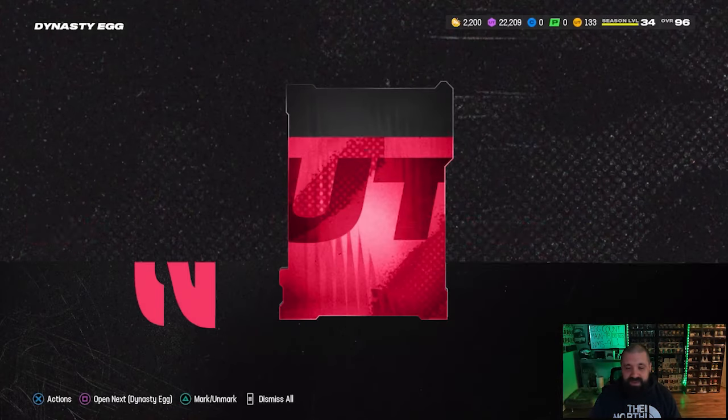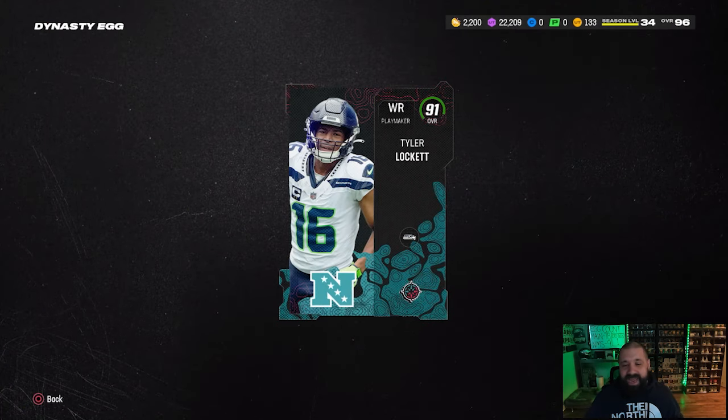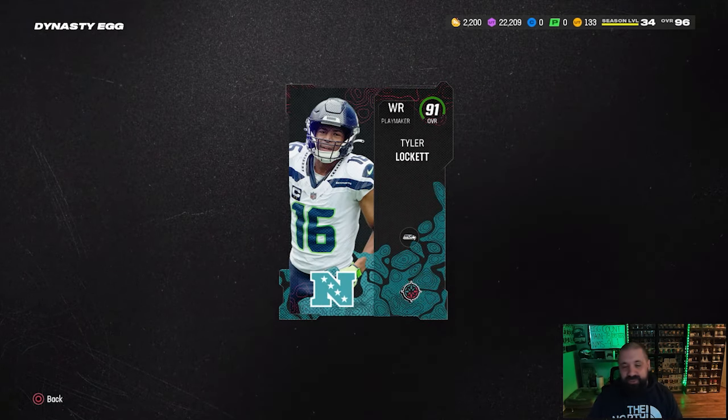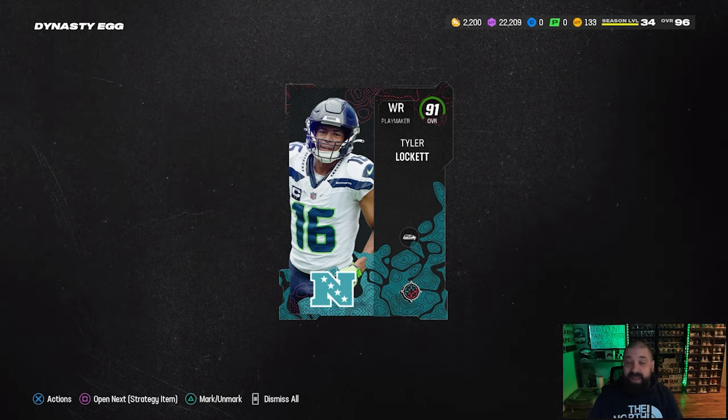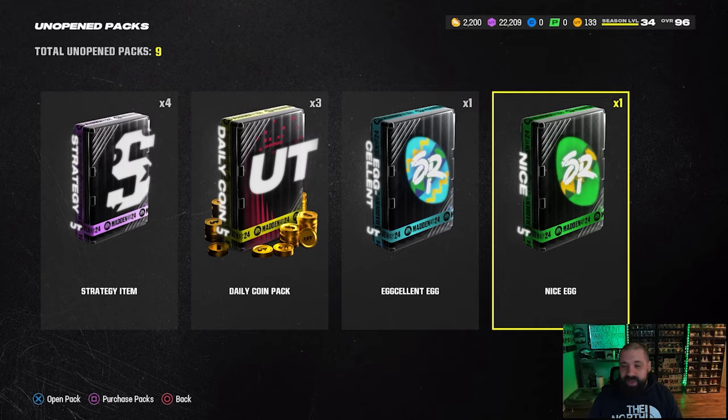All right — 91, not so much. The third dynasty egg is gonna give us... come on, 93 at least — there we go! The final one's gonna be a 91. My wife called me as the pack animation was happening so I didn't really get to record my live reaction, but who cares — it's a 91 overall.